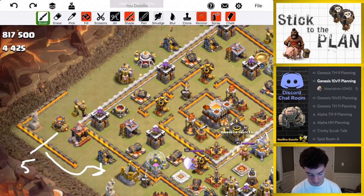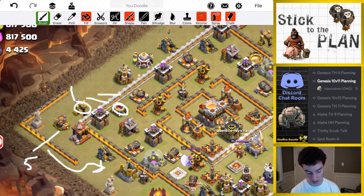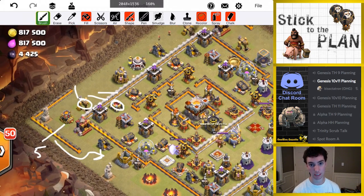...I'll drop a wizard first, let it get a few hits, then drop a giant and another wizard. I want to get these two buildings down to help funnel the queen, because she's so important — I can't have her walk the wrong way. So I'm going to get that dark spell factory down with the giant-wizard combination there.